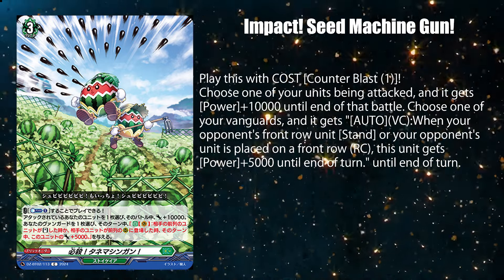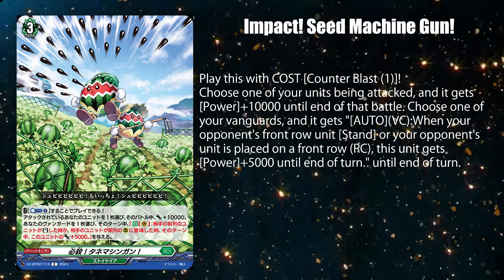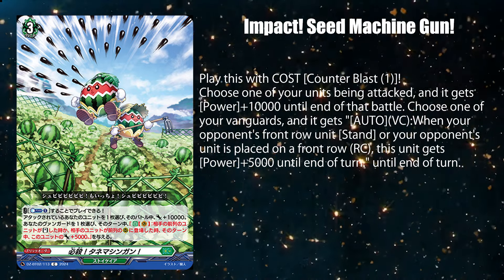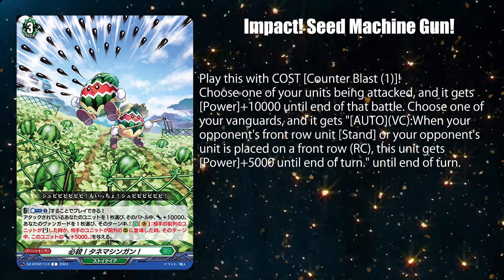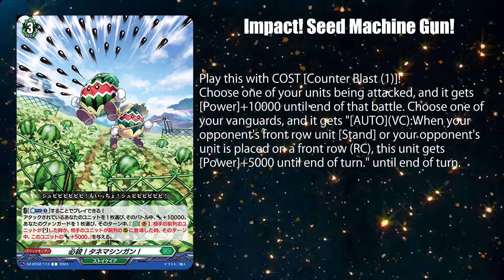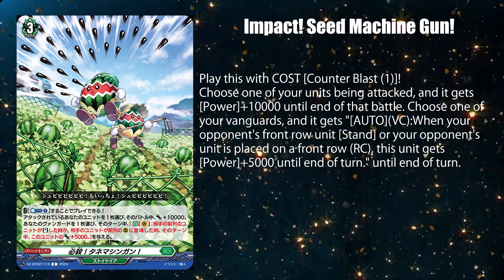Then give your Vanguard an auto ability that gives itself 5k power when your opponent's front row unit stands or a unit is placed on the front row rear guard. This is a really good card against the more popular decks these days like Draduald, Lewat, Prisms, Reziel, and Shiranui.